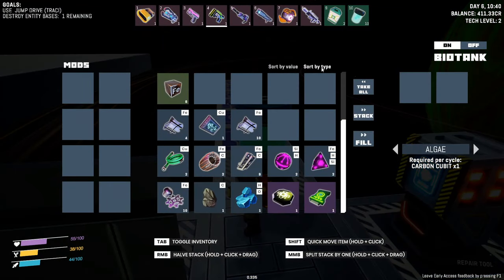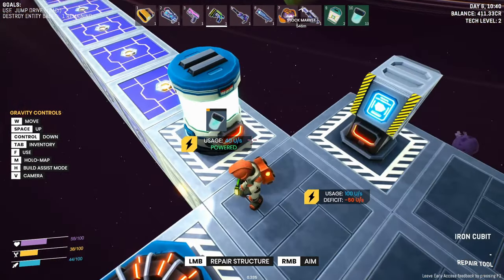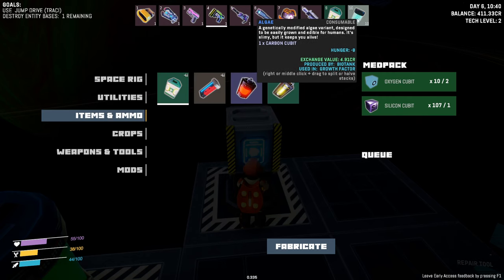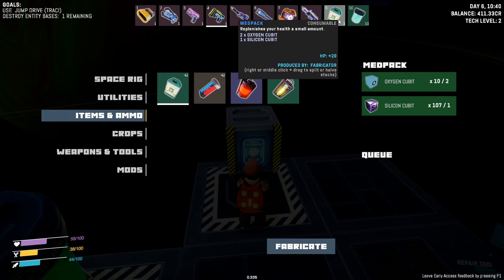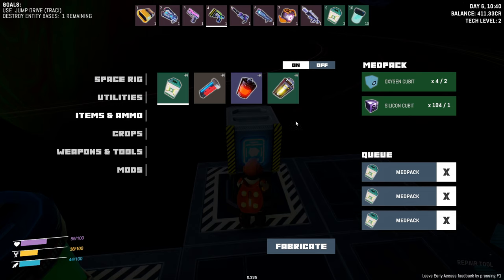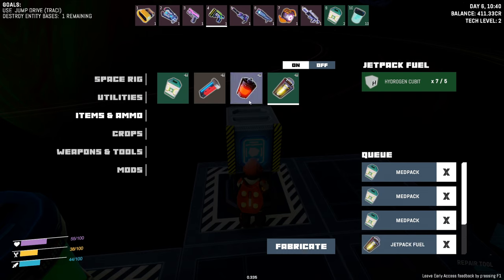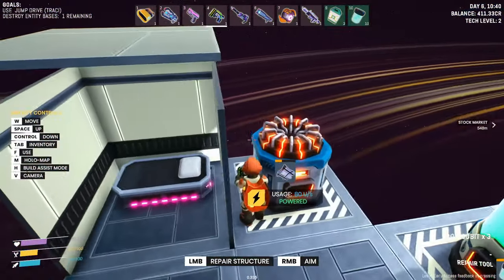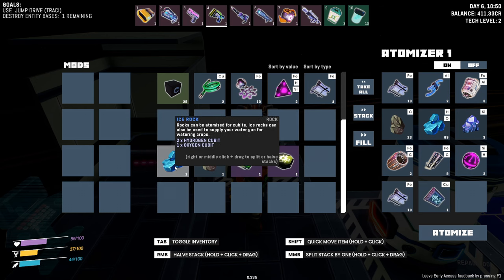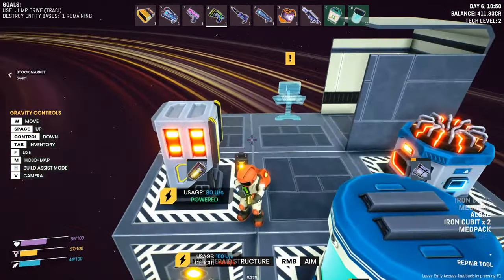Let's get some biofuel algae going. I'm gonna take half my carbon and throw that in there and get that going. Then we need to come into the fabricator — I've got a fair amount of algae already. Let's queue up at least three med packs and about three jetpack fuels. We don't have a lot of hydrogen and oxygen, so let's throw some more stuff into the atomizer.